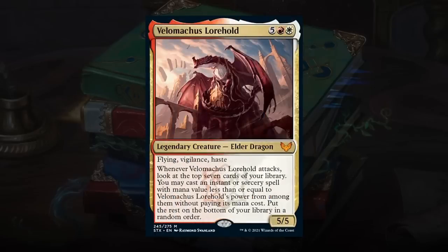Velomachus Lorehold is the Elder Dragon for this college — every college has one. It's a 7-mana 5/5 Dragon with Flying, Vigilance, and Haste. Whenever Velomachus attacks, look at the top 7 cards, and you may cast an instant or sorcery with mana value less than or equal to its power without paying its mana cost, with the rest going to the bottom. An incredibly powerful card — 7 mana is no joke, but if it survives and connects a few times it's usually game over. Even if the opponent has an answer, you usually get at least one trigger. Gets an A — maybe not quite an S, but definitely powerful, and very splashable.